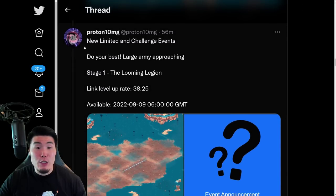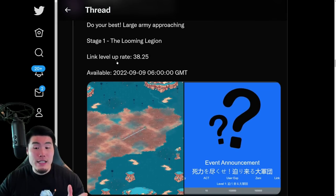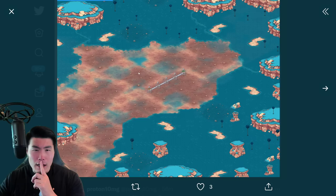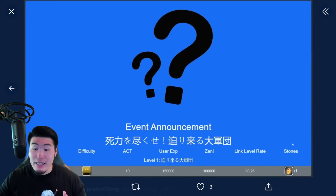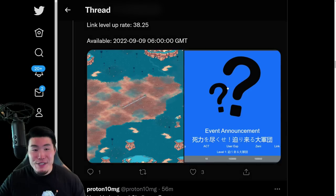After that, we have new limited and challenge events. The first one is 'Do Your Best, Large Army Approaching,' and Stage 1 is the Looming Legion. I believe this is the Metal Cooler link level stage, where it has a link level rate of 38.25, which, if I remember correctly, is higher than the Elder Guru stage. Either way, it's going to give you a really good chance to increase your link levels.